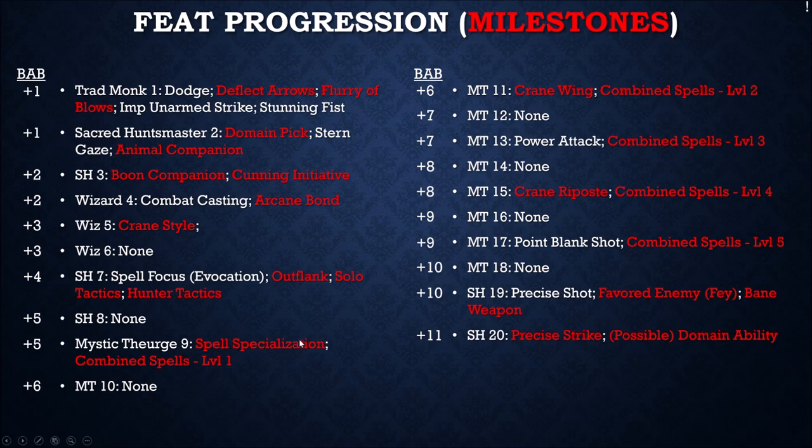For feats, this is where we went Spell Focus Evocation and then Spell Specialization — turning one spell into two caster levels higher. There's always something to pick that gives some benefit, so don't feel bad about what you pick early on. Just make sure that at level 20 you pick Hellfire Ray if you're following my build. We also got Crane Style, Crane Wing, and Crane Riposte — I get Crane Riposte as soon as possible. Crane Wing comes a little late because I really wanted Spell Specialization first — that extra damage is extremely helpful.